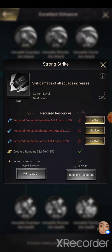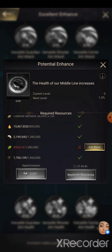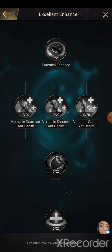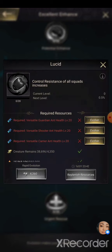Skill damage of all squads increases — that'll be 10 percent. Health of our middle line increases — that'll be 20 percent. For each shooting squad in our troop, increase the health of all squads — that'll be 10 percent. And you can see it's gone up to where it's 4,000 just to be able to start it. Control resistance of all squads increases — that'll be 10 percent.